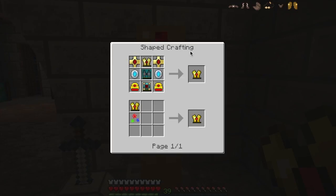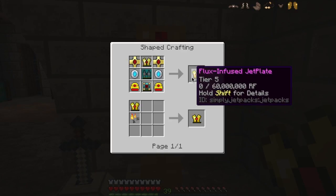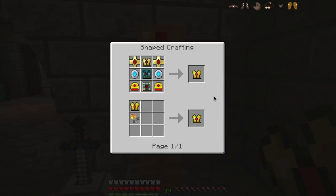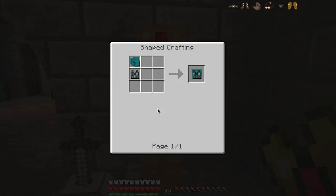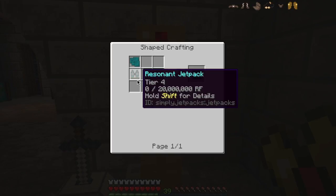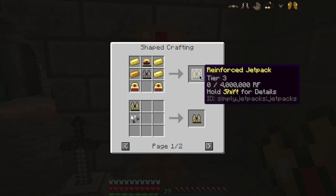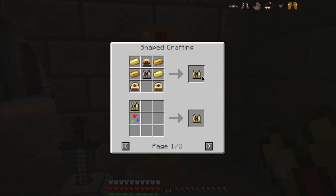I won't go through all the recipes — if you want to check things out, go to crafting-guide.com and you can see how complicated these things are to make. I made this a little bit at a time, because you can make the resonant jetpack and just use that as a jetpack by itself. I even started out by making the reinforced jetpack first, and then upgraded it to the resonant jetpack.